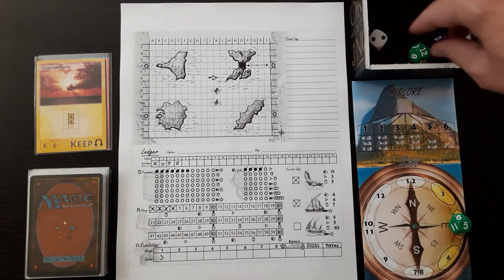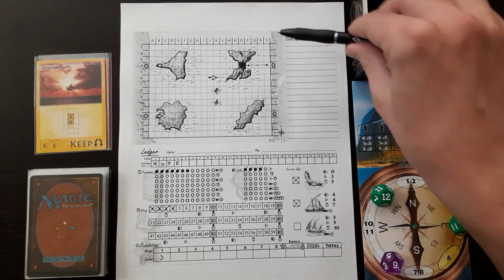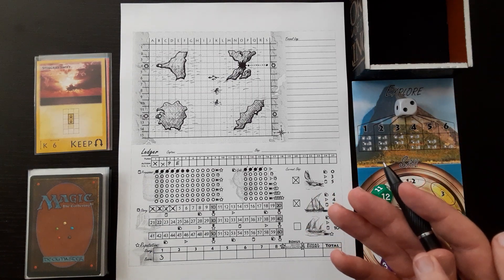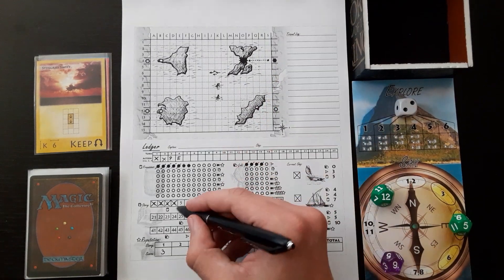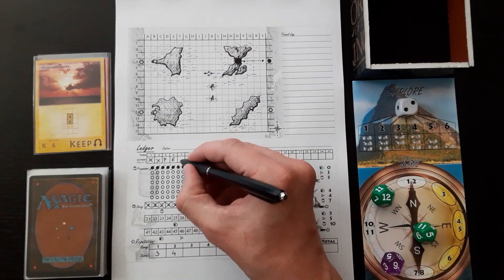We have a five, twelve, and nine. Exploration is two. All along the east and west border there's land which we can explore. North and south there's no land there. Right here I'm just going to visit the port. We can't upgrade, we can't resupply since we don't have gold. So the only thing I'm going to do is tell our story. We'll put four points right here and we're going to add another story point.